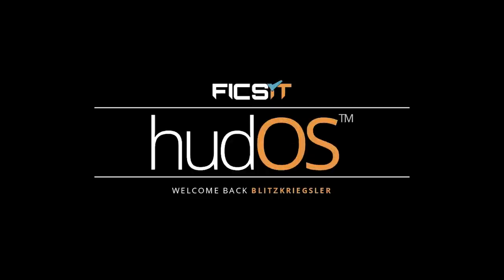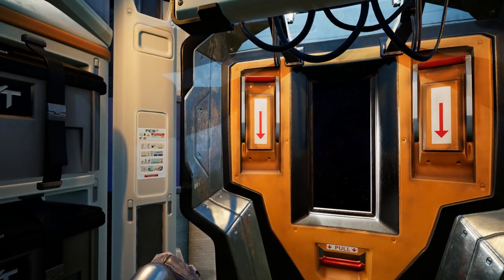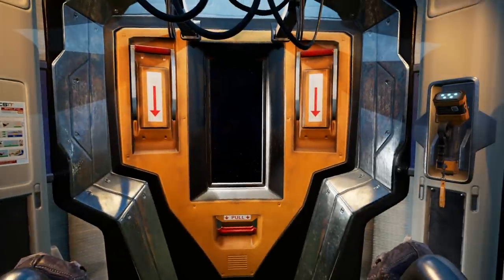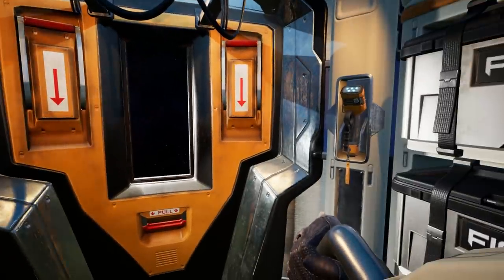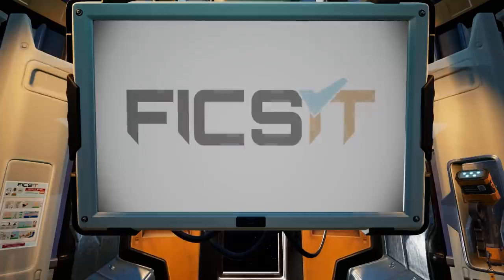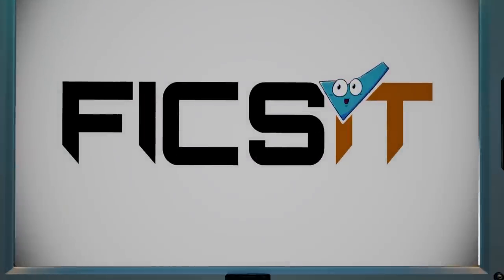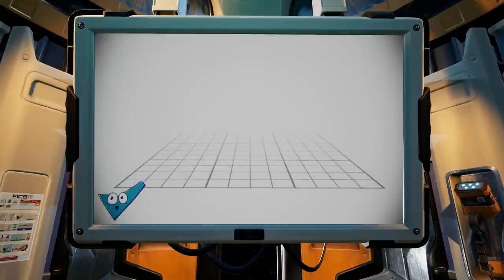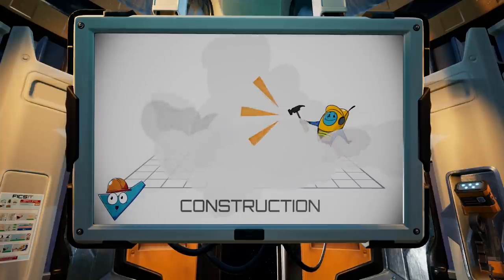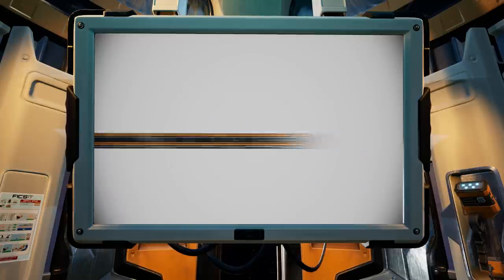Here we go - welcome back, blitzkrieg. How did they know? There's a safety card over there - looks like we're in space almost. Got my flashlight. The following instructional video is a summary of your impending duties as an exoplanetary pioneer for FICSIT Incorporated. So we work for FICSIT. We have three cyclical assigned pillars of work to ultimately accomplish Project Assembly. Use provided blueprints to build the necessary buildings - look at that drill and conveyor belt!